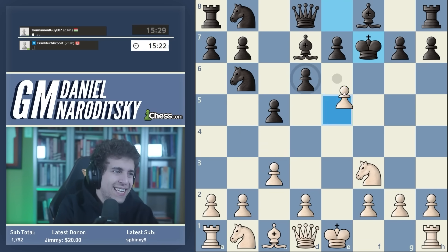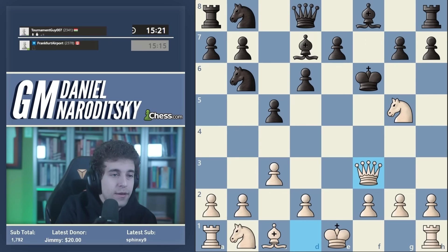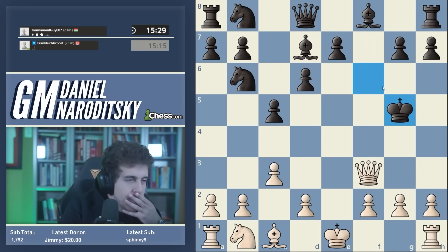If black plays e6, now you can push d4, takes, takes, then knight c3, a5, rook e1, and black's position is visually terrible. The only testing continuation is to take the pawn. Black can also take it with the king, and this will paradoxically transpose into the game because we're going to go knight g5 and queen f3. If black takes on g5 he gets mated - well, not exactly like in the game. Here you have to know a very important move that leads to forced mate, and it's actually not h4.